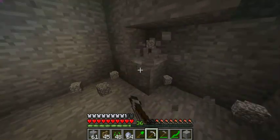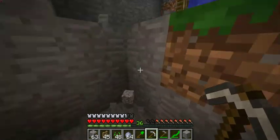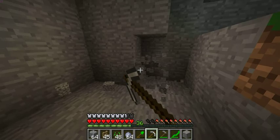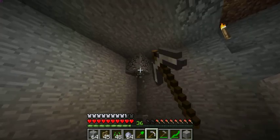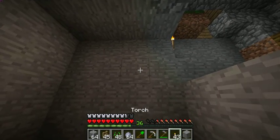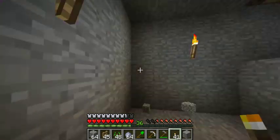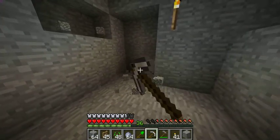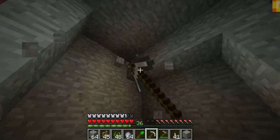Let's pickaxe this and then we can have like a diagonal tunnel — I'll show you what I mean. This torch goes here and this one goes here, kind of like this. Maybe we can connect this to our stone crafting area.